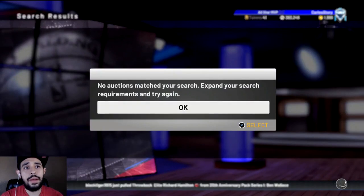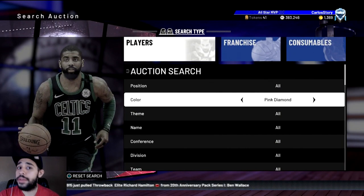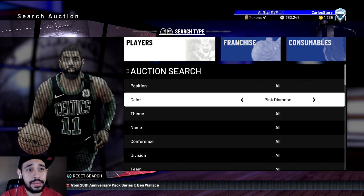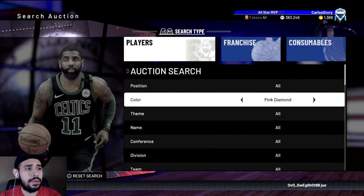You go back to Pink Diamond and there's literally nothing — you don't even see the card that you bid on. That means other people aren't seeing it either. So just keep that in mind. Do not put up your cards for bids. I'm warning you right now. This is more like a warning video and also a hey 2K, your auction house is broken, fix it.